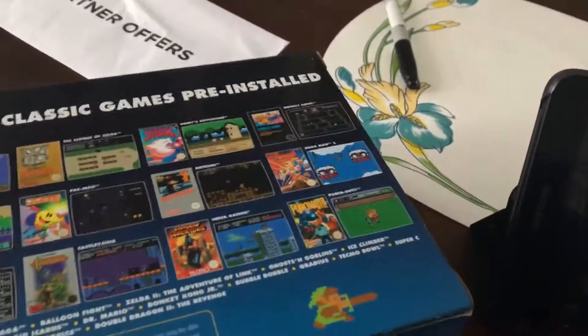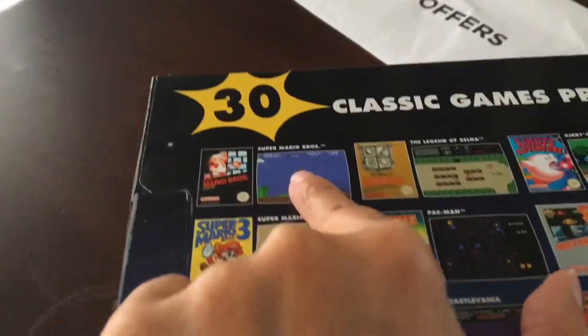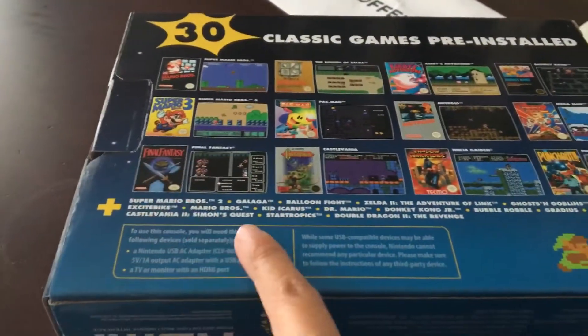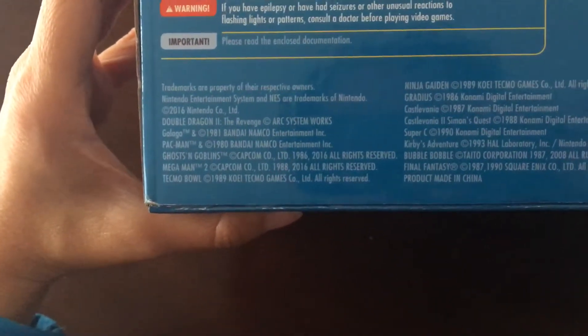Like I said in the other video, I'm going to get an extra controller for two players. Check out the games — they are so cool. I didn't show that in the other video. Here you go, all the classic games. I'm not sure what year they came out — it says here the original NES, not the classic.